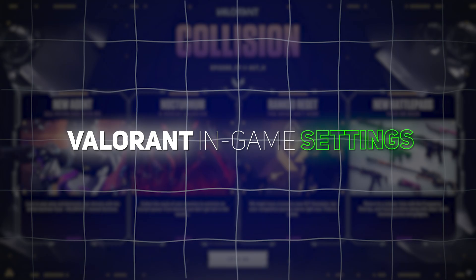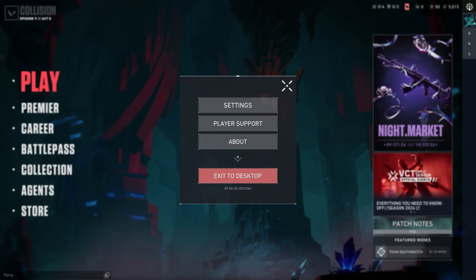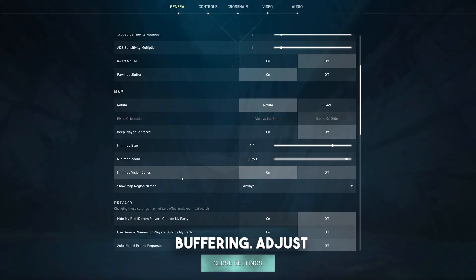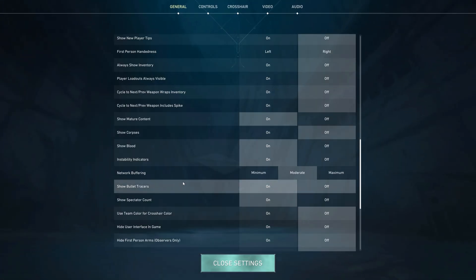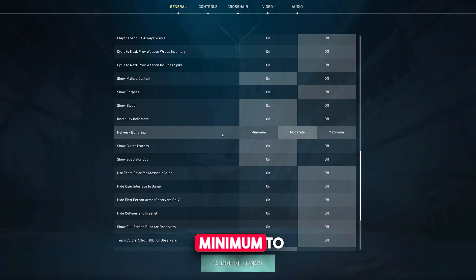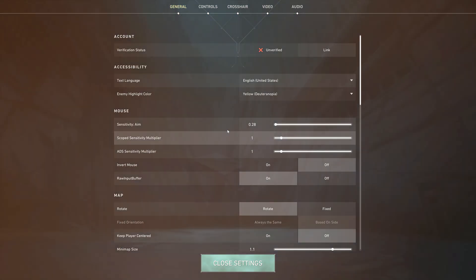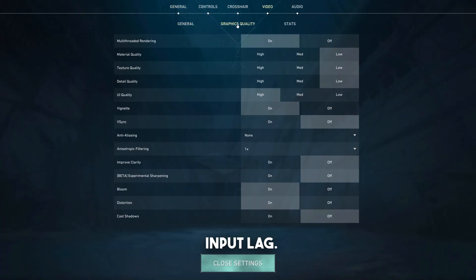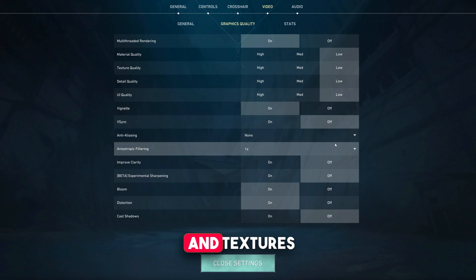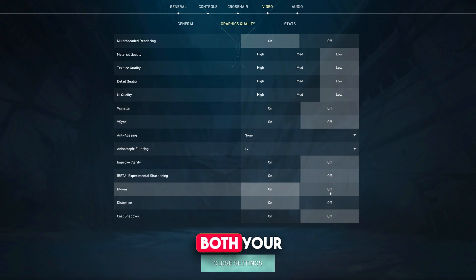Next, let's tweak some settings in Valorant itself. Go into your Settings and under the General tab you'll find Network Buffering. Adjust this to Minimum to reduce latency in data transmission. Also, make sure vSync is disabled to prevent input lag. For those with lower-end systems, turning down unnecessary visual effects like shadows and textures will free up resources and improve both your FPS and ping.